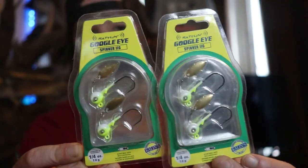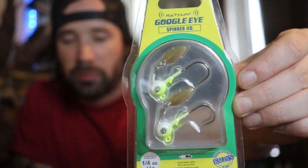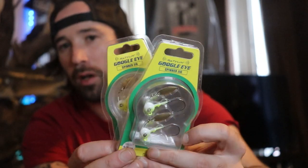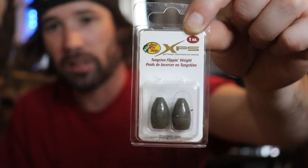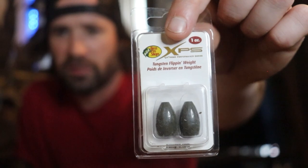The last couple of items are Rattlin' Googly Eye spinner jigs from Kalens — quarter-ounce underspins that work great for smallmouth or largemouth. And the final purchase: two one-ounce tungsten weights from Bass Pro. In New Hampshire, lead is illegal so I have to use tungsten. I got a good deal — about eight dollars on sale. We don't have a ton of thick cover opportunities here, but there are a few ponds where this one-ounce weight will help me punch through thick mats.